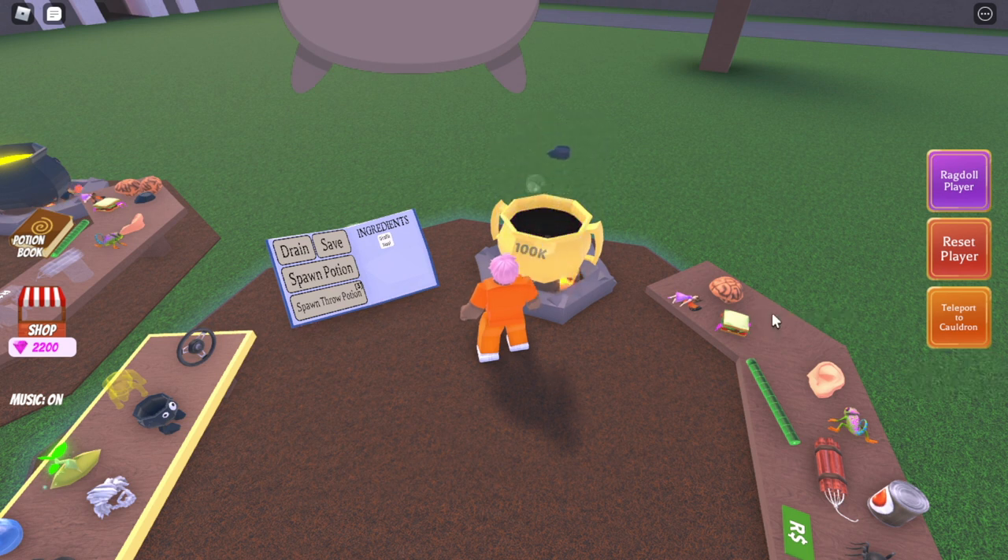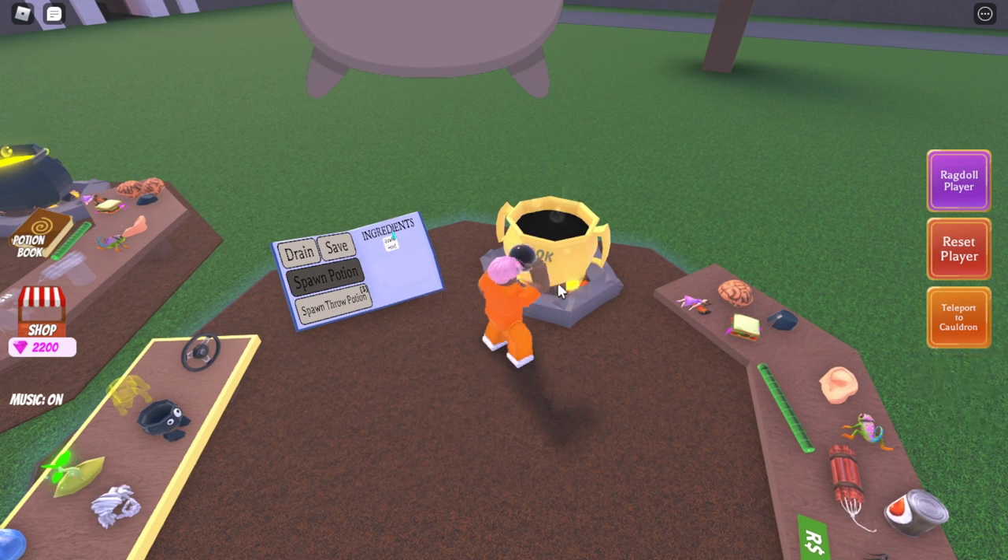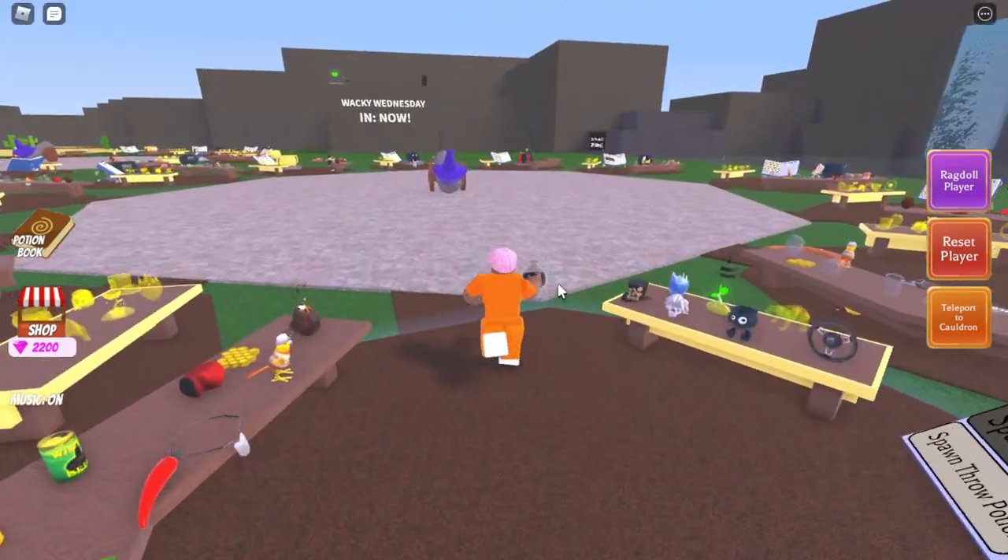First, to make this easier, we're going to put four giraffe hoofs into the cauldron and make a speed potion. This will let us run and swim faster in order to get to the fish ingredient.